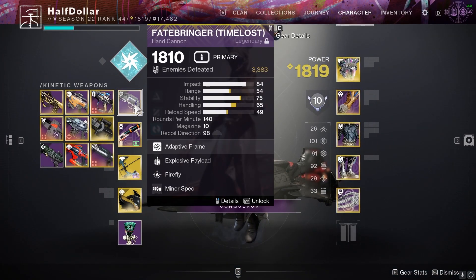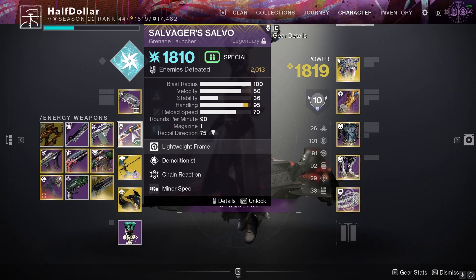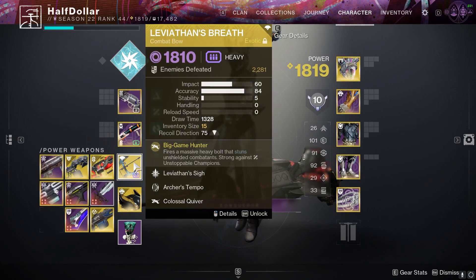For the weapons, we're going to have a Hand Cannon for the Overloads, Salvander's Salvo because it has Demolitionist and will help us get our Grenade back a little bit faster, and Leviathan's Breath to take out the Unstoppables and help with Overload damage.